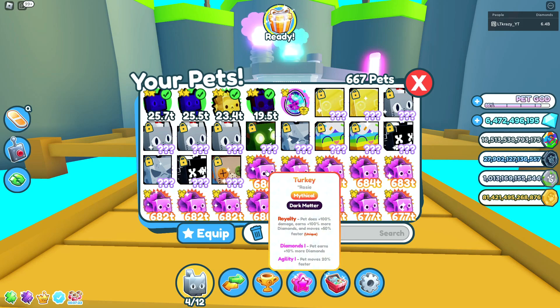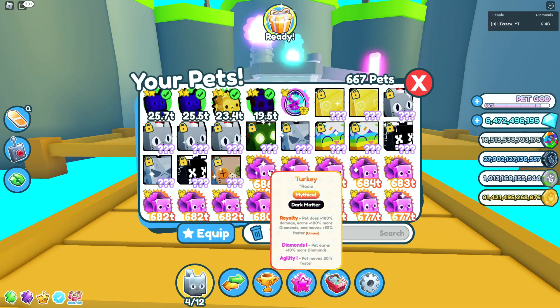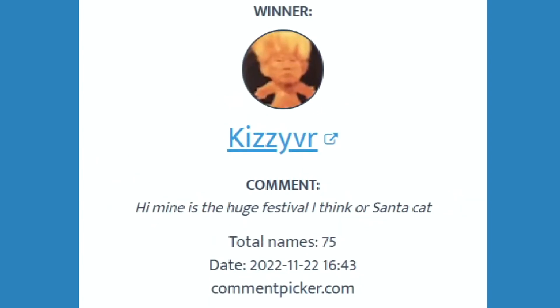Before I show you the next fuse part, I wanted to let you know that we're going to be giving away a dark matter mythical turkey pet — the strongest pet in the game. All you have to do to enter is smash the like button, make sure you're subscribed, and leave a comment letting me know what your favorite color huge balloon pet is. We're really trying to hit 100k before the end of the year. The winner of the last video's giveaway is Kiz — yours is the huge festival or Santa Cat. Just join my VIP server or give me your username and we'll get you that awesome pet.